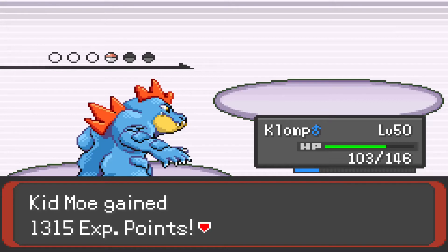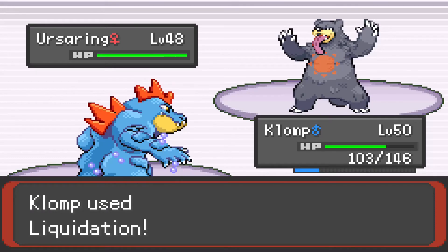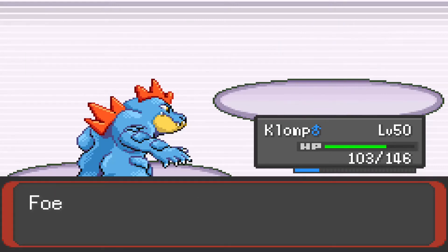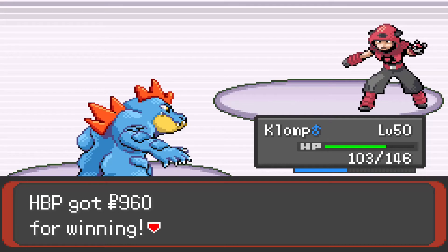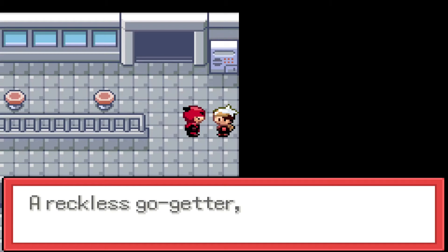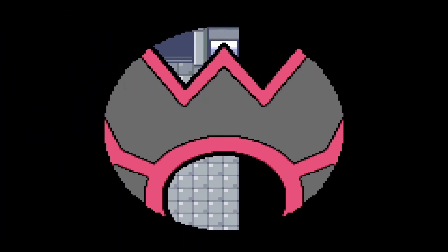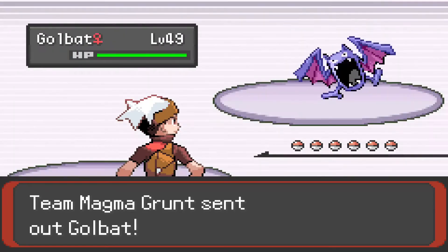Out of all the Eeveelutions, Glaceon was not the one I was initially expecting to make. But there's gotta be somebody on this dev team that really likes Glaceon, because in addition to the changes and the unique move that they made to Glaceon — which was more changes than they made to any of the other Eeveelutions — Glaceon ends up with the highest stat total of any of them too, including the new Eeveelution that they made, which I can't show you until post-game. And the reason that one's stats are lower is because of a unique move it has; it would be absolutely the best Pokémon in this game if it didn't have less stats than the other Eeveelutions, and that will be obvious why.